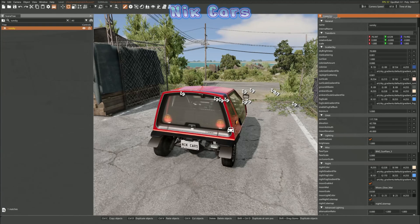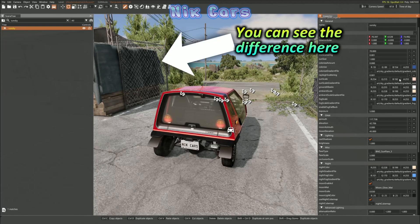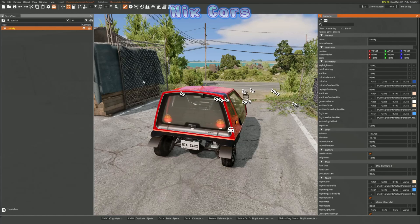Now select the Ground Albedo setting and put that all the way to the lightest it can be. This will also bring out the lightness of the environment, which makes it look a bit more lively and interesting.